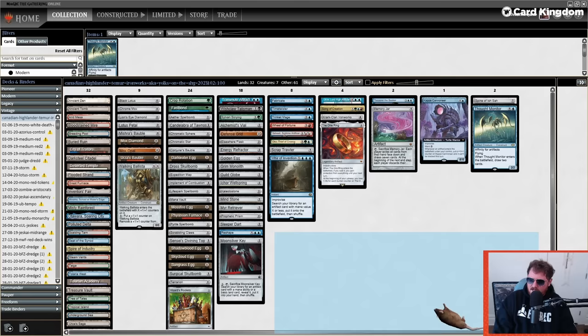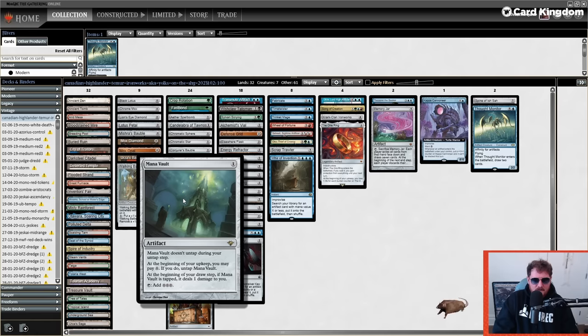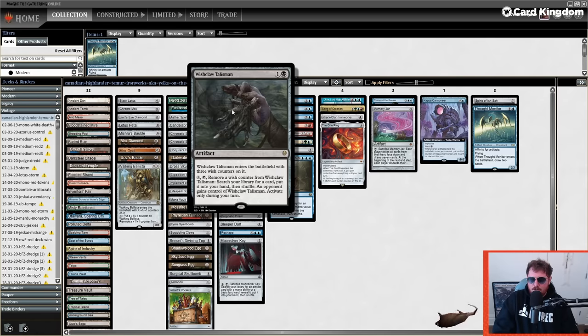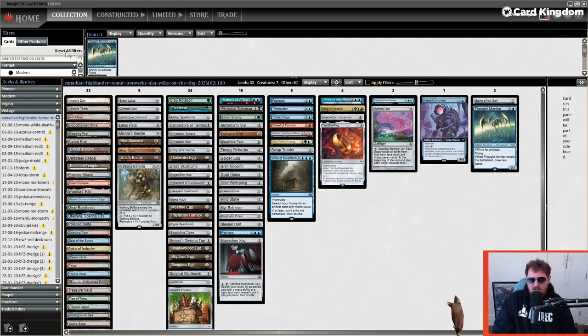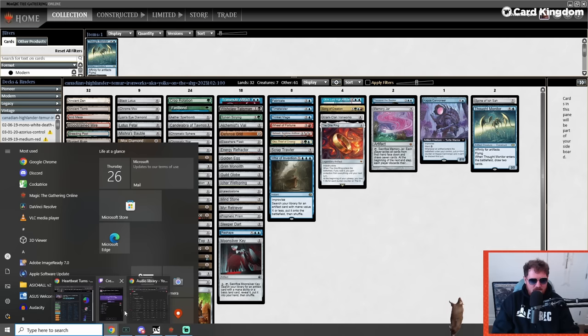I'm going to try this out and make changes along the way — this deck is absolutely a work in progress since I had to update it from four years ago. My points are Black Lotus, Mana Vault, Tolarian Academy, and Wishclaw Talisman. Wishclaw is absurd with KCI and these low-cost artifact combo decks. You could also add Basalt Monolith, Rings of Brighthearth, Voltaic Key, or even do a Time Vault version. Part of the joy of this format is you can do whatever you want.